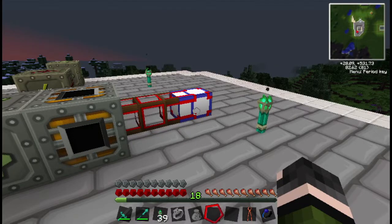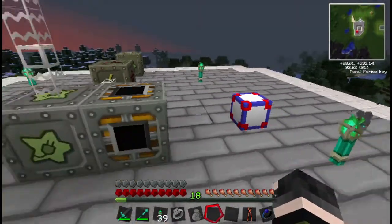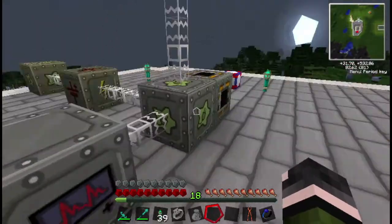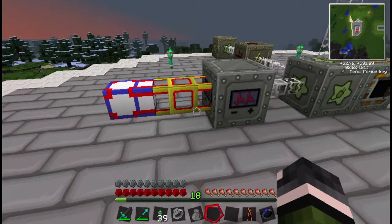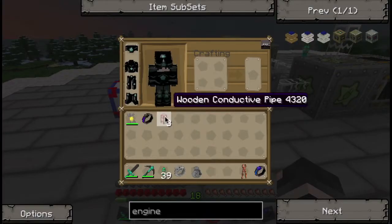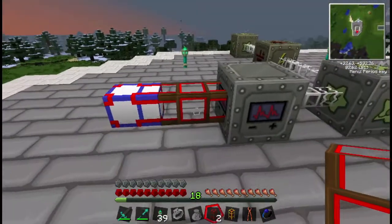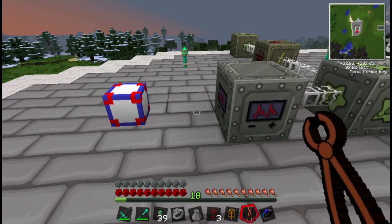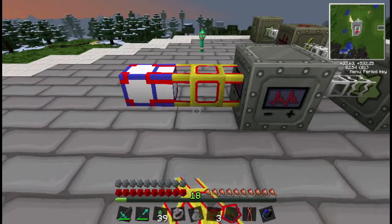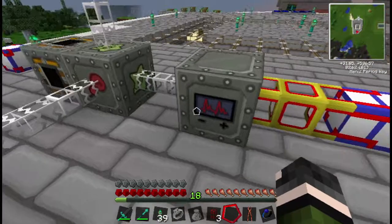Why does it say there's five pipes connected? That's not even set up right. Maybe it needs a wood one? No — it's not getting power at all. Did I forget something? I think I might have.